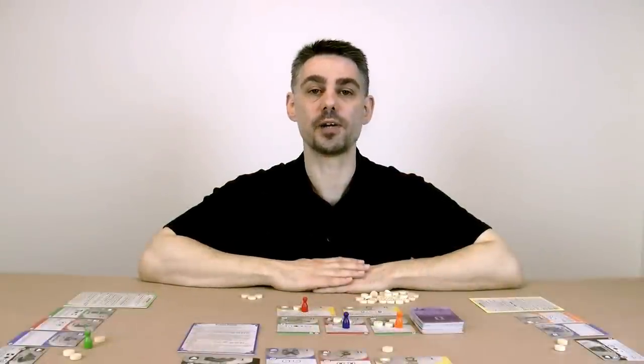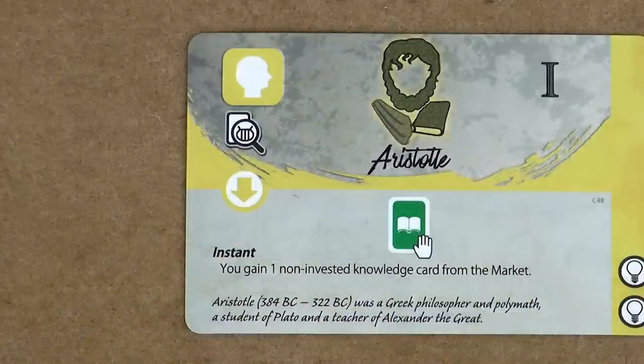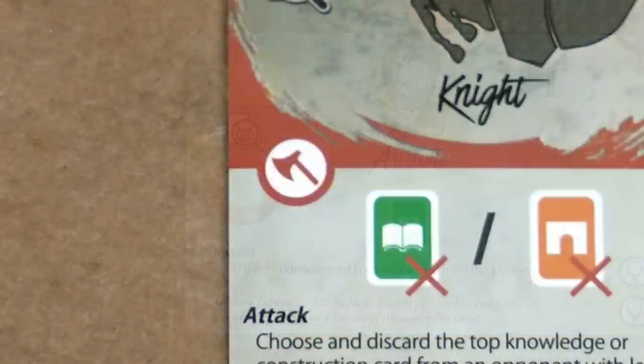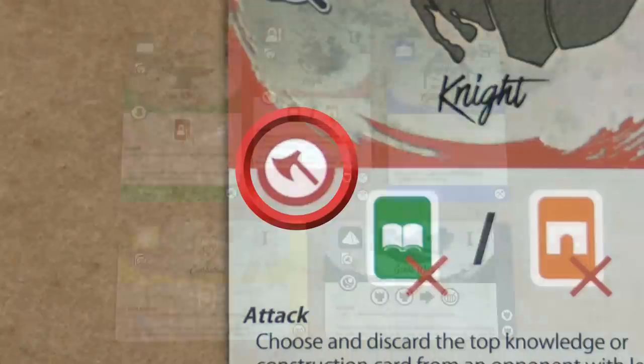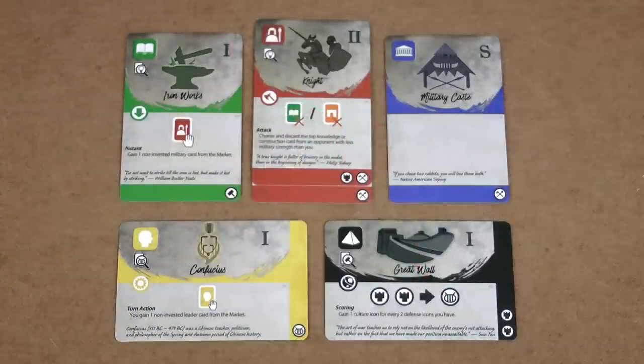Let's look at the timing of a card's effect. The instant one-time effect icon applies when you gain the card. The attack effect icon is also resolved immediately when you gain the card and is also a one-time effect. When you activate an attack effect, count the number of attack icons in your nation — remember to include the new card itself. This is your military strength.